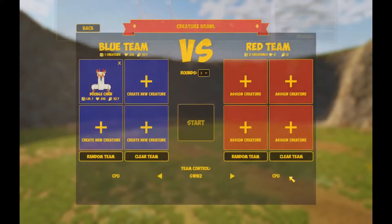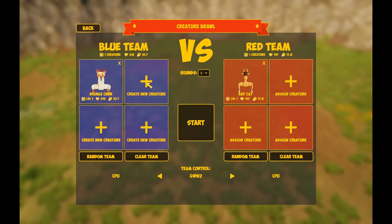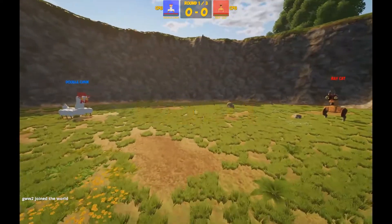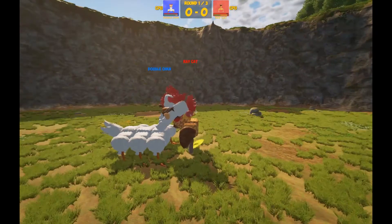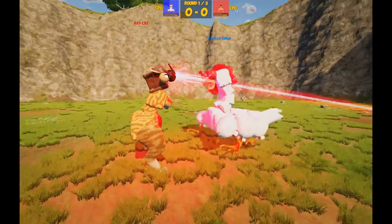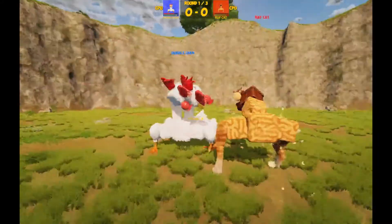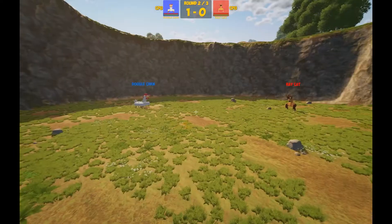Let's go ahead and use the double chicken, and then as an opponent let's give it something a little bit easier to start with. Now that we've selected our teams of the double chicken versus the ray cat, we can see what happens. When the battle starts, you can see each side faces off against each other and the creatures will immediately begin to fight. Now we can see that the double chicken easily handled that ray cat, so we'll stop the match there and see what we can do about that.